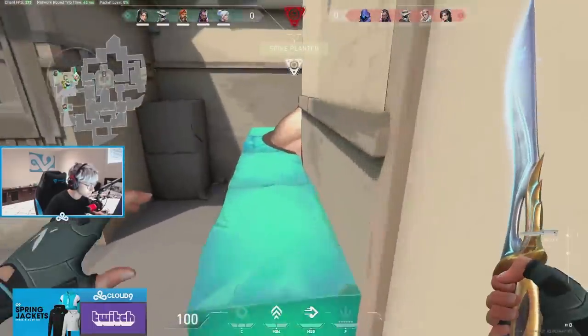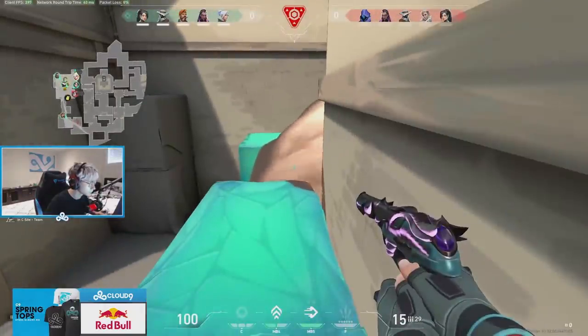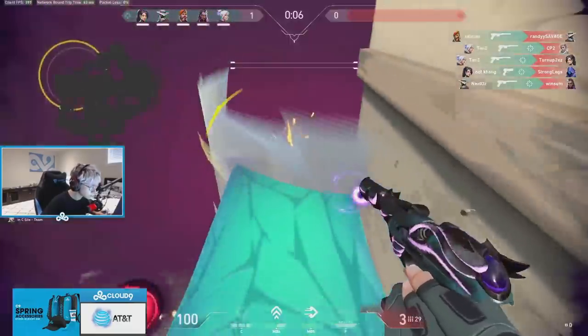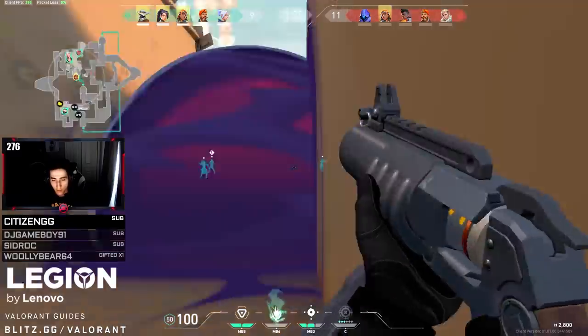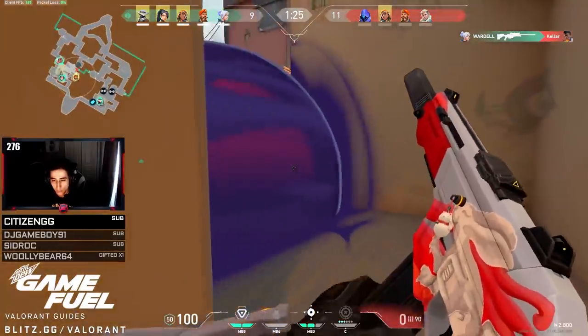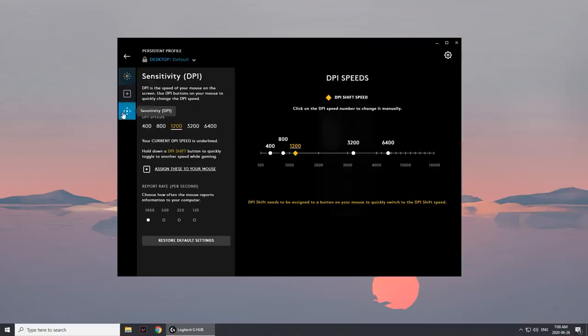Years of marketing hype around gaming mice has caused DPI to sound more important and more complicated than it actually is. So essentially, forget that marketing hype — think of the DPI of your mouse as just another way to change the mouse sensitivity. Nearly every gaming mouse brand comes with its own app to adjust your mouse DPI. For example, Logitech has the Logitech G Hub, Razer has Razer Synapse, SteelSeries has the SteelSeries Engine. Simply download your mouse brand's app center and you'll be able to detect what DPI your mouse is, as well as adjust it.